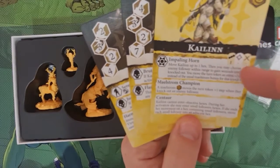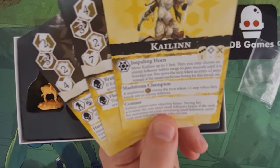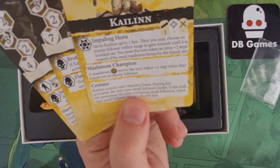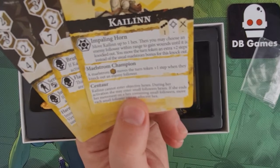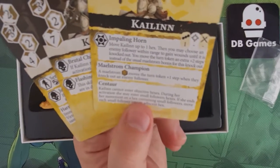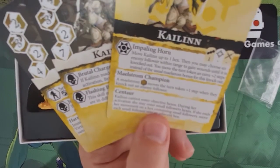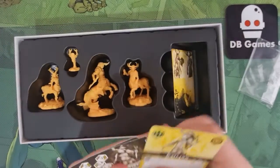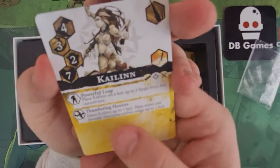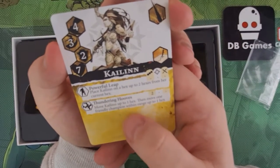On the other side you've got her main power for the game. Her Impaling Horn has to be within one hex — you move Kaelin up to one hex, then choose an enemy follower within range to gain wounds until it is knocked out. You then move the turn token an extra two steps instead of the usual Maelstrom bonus for that knockout. So she's guaranteeing a knockout and two extra steps on your turn token, which could be really critical if you're losing and need a couple of extra points to reach the five points needed to win.